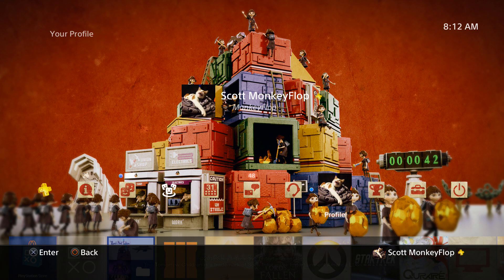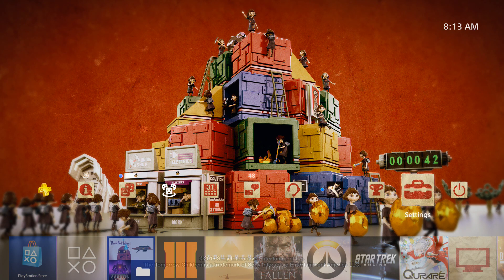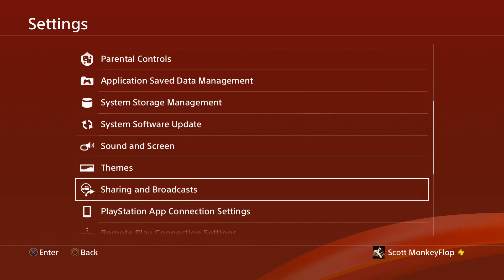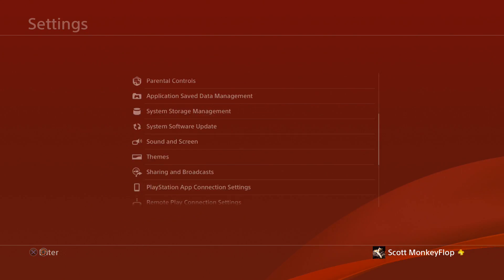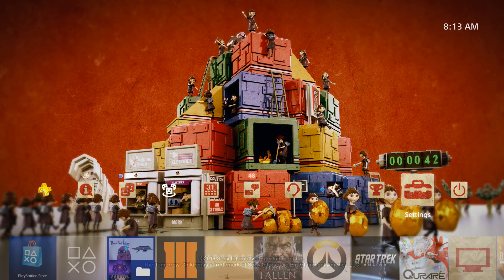Ladies and gentlemen, Monkey Flop here, and today we've got the PlayStation 4 system software update. It's available and should automatically download if you guys have automatic downloads enabled. If not, go into Settings, then go to System Software Update, click on that, and make sure you're on the latest version.